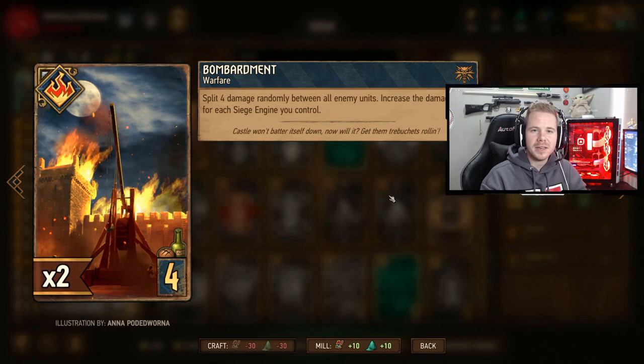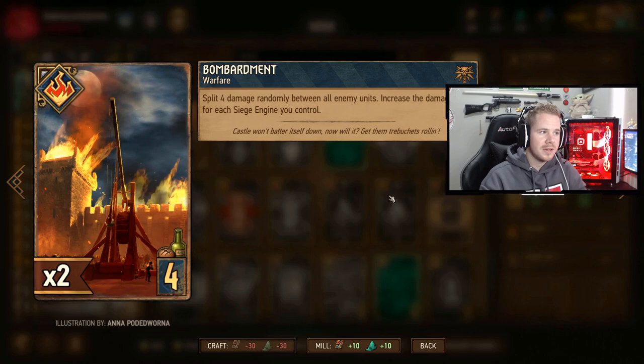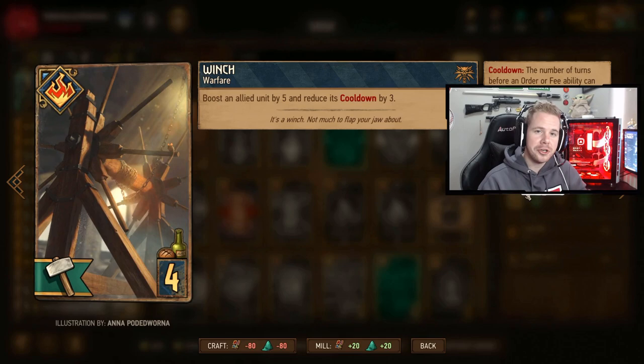Bombardment is incredibly powerful in round three, especially with plenty of siege engines on the board. It splits four damage between all units, and that value increases for every siege engine you have. With six siege engines out, that's massive damage. You have two copies of Bombardment, so your opponent is really going to struggle.